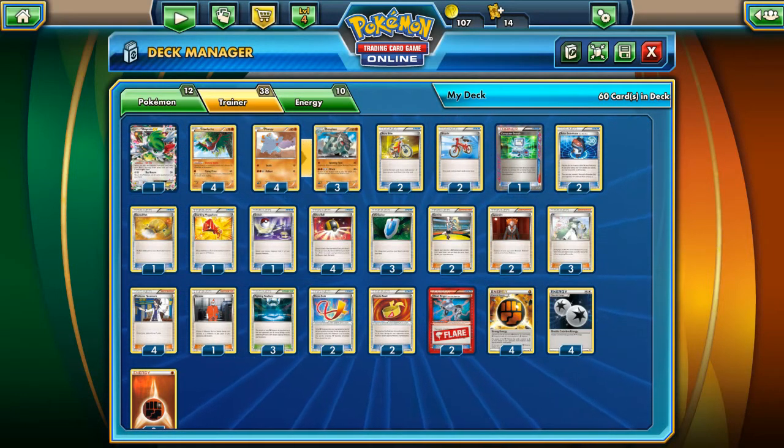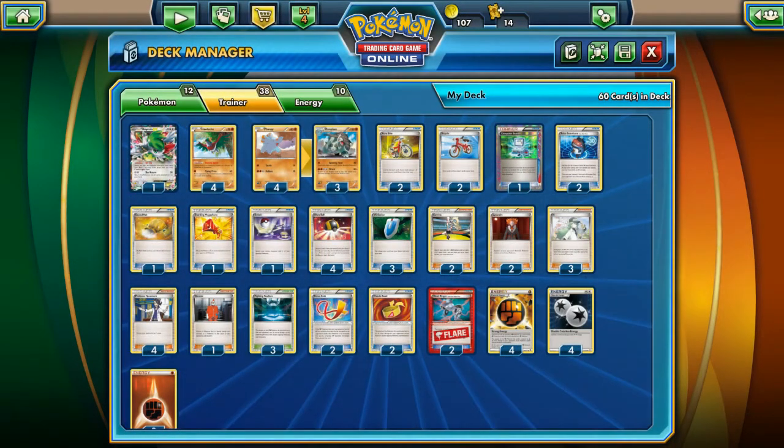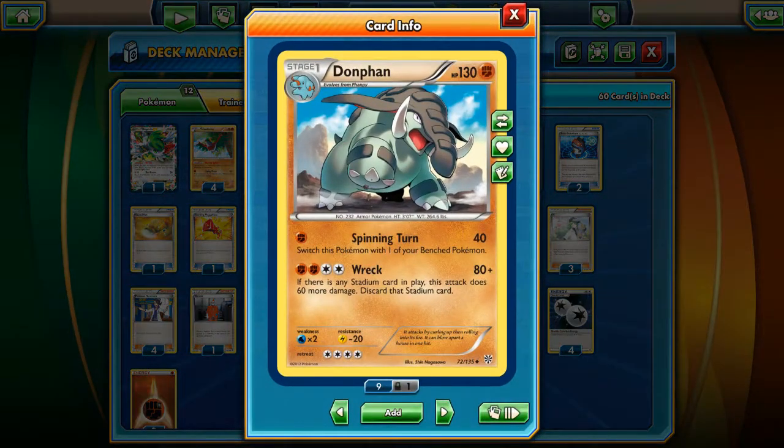When Robo Substitute first hit the format, it was like 3 or 4 months ago, Donfin's price increased about 30 times — from 40 cents up to 12 dollars a piece, which was insane.